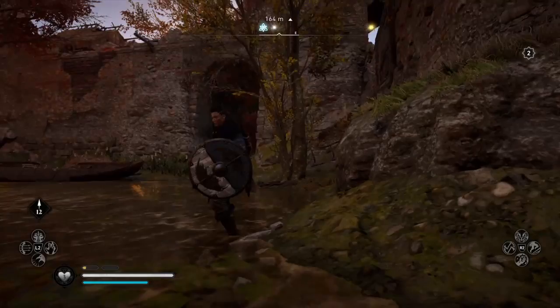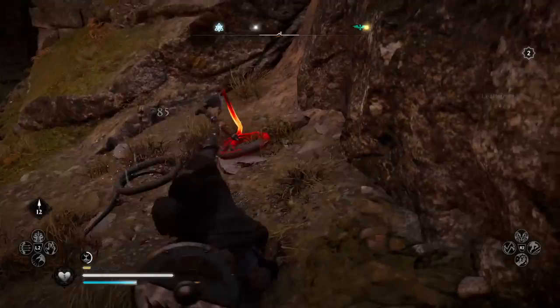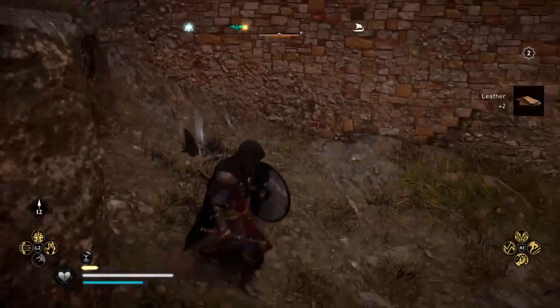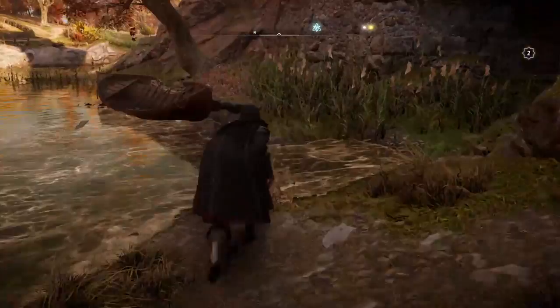We are outside the wall on the water, and there's the entrance right there. When you come this way, you're going to encounter quite a few vipers — kill them all. You want as many eggs as you can get your hands on. You can actually kill them all before you even enter, because the world event is collecting viper eggs.